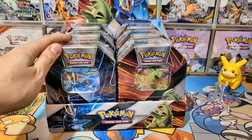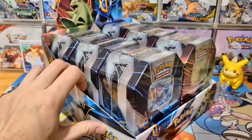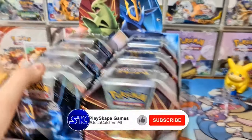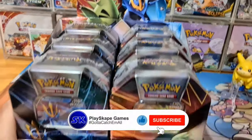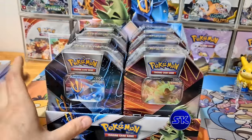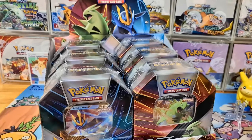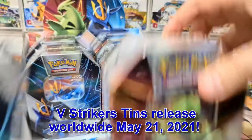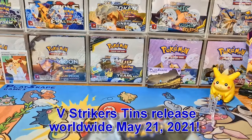If you order six tins at once, I'll include this beautiful display with the Empoleon and Tyranitar on it. You can use it to store your tins or just as a nice display piece. And here are the new tins themselves — beautiful Tyranitar and Empoleon V tins.